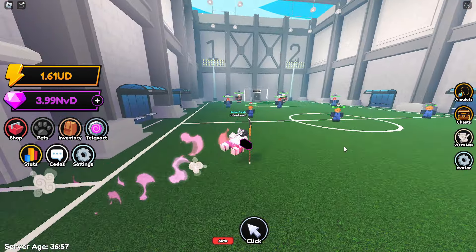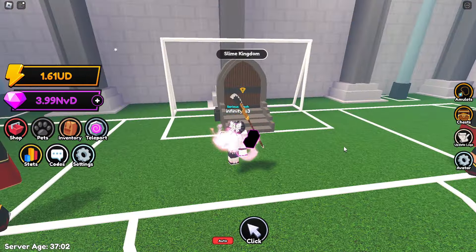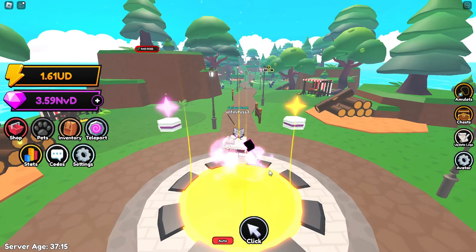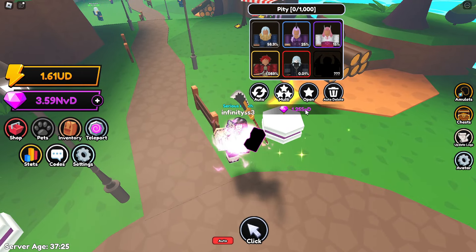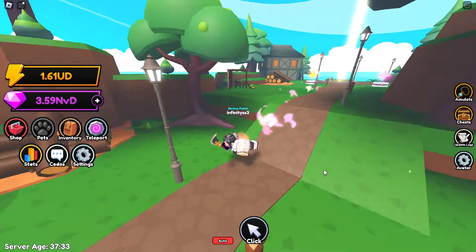Now it's time to unlock the brand new world. The portal is in the football field and it costs 400 octillion. Since I have NVD that's no problem at all. Let's teleport through — and we're now in the Slime Kingdom. The egg costs 1.25 SPD per open, which isn't too bad since I have a bunch of gems, so I might do some hatching in this video.